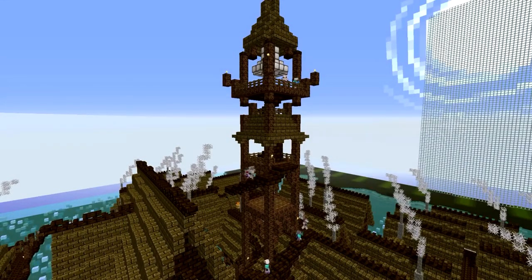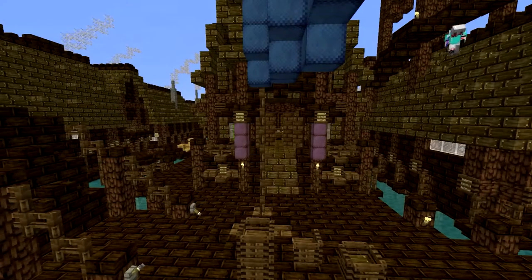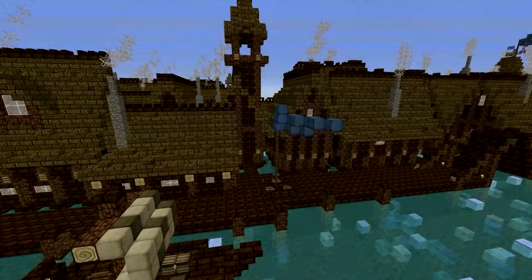There are seven bases to try and capture: the bell tower, market, south wind lights, bridge gate, town hall, Bard's house, and the south harbour.